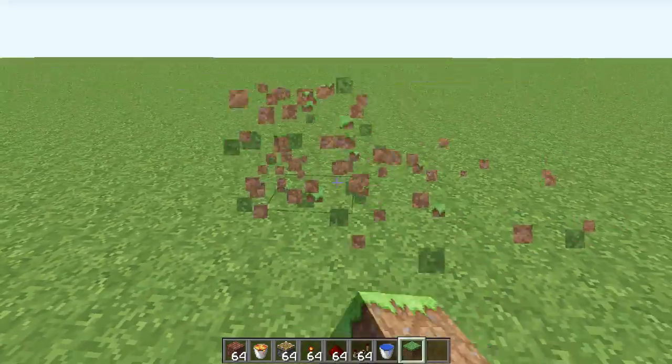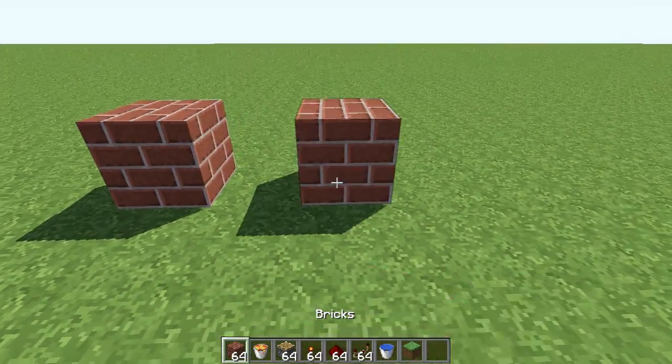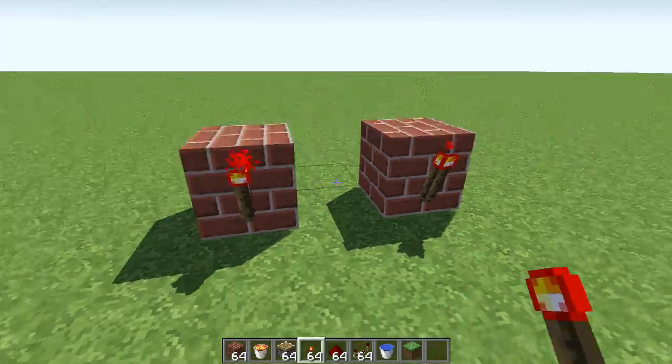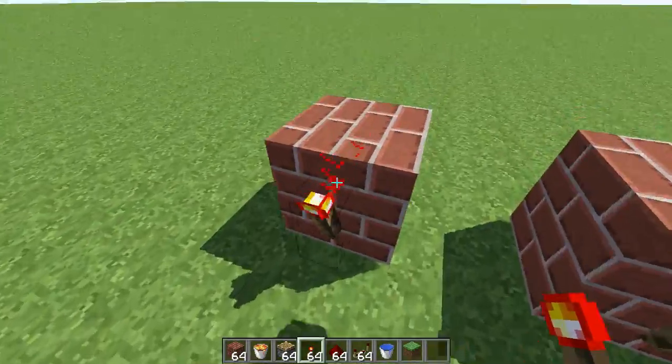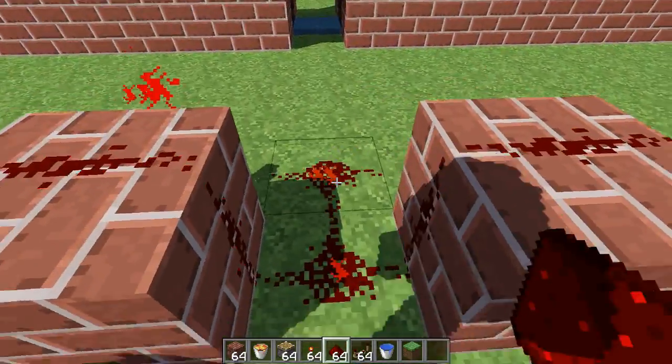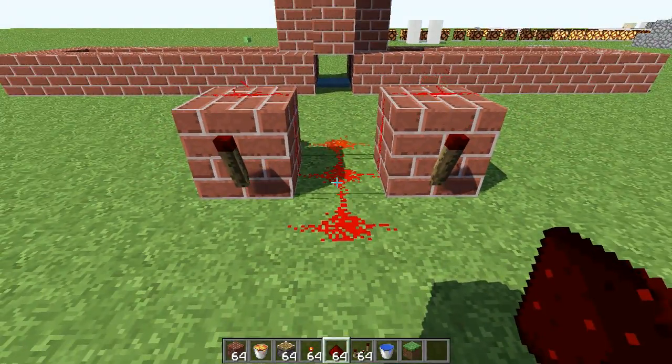Now you need to make a fluctuator. Place two blocks — I'll use bricks — put one redstone torch, then two redstone torches facing toward that side and two behind it. Get your redstone dust and place it like this so it will keep fluctuating.